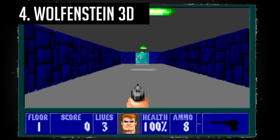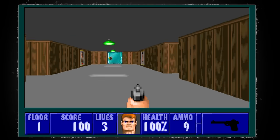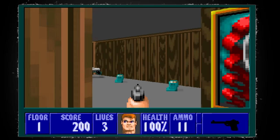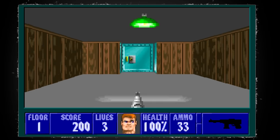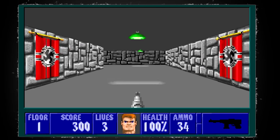Wolfenstein 3D, one of my most beloved games of all time, is now available to play on Bethesda's site for free. If you haven't played this game, you are missing out. It's probably one of the most influential FPS games of all time — a piece of history that paved the way for Doom, Quake and basically every FPS after it. The game's premise is simple: you're trapped in a Nazi prison, you kill a guard and pick up a single pistol. Your goal? Escape the prison and kill Hitler.